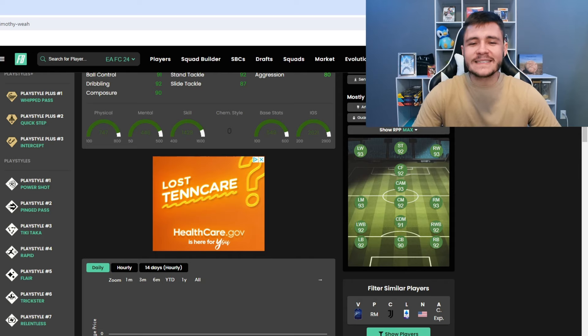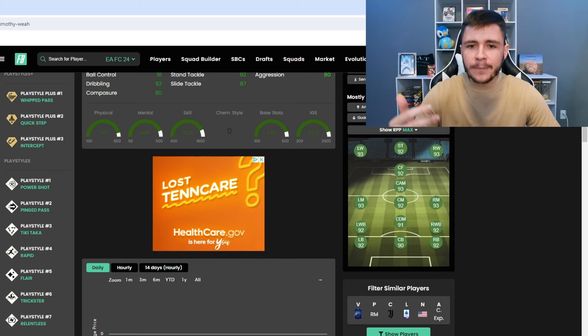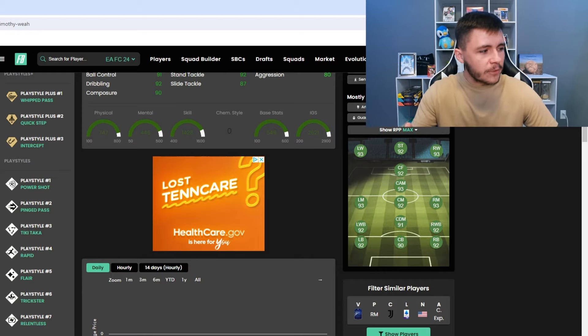If we jump on over to Futbin, we can see that Weah does have 11 different playstyles. He has the whipped pass, quick step, and intercept playstyle pluses. All three of the playstyle pluses that he has are really effective for a right back or right mid. He also has the power shot, pinged pass, tiki taka, rapid, flare, trickster, relentless, and trivella. So a lot of really useful playstyles that are most definitely going to add to his game.